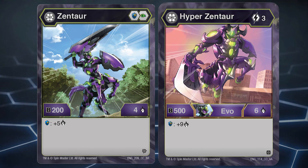Number 1: Darkus Zhentar. This guy's damage is crazy and with a relatively cheap evolution, with Might and Mac this guy can be a real threat.